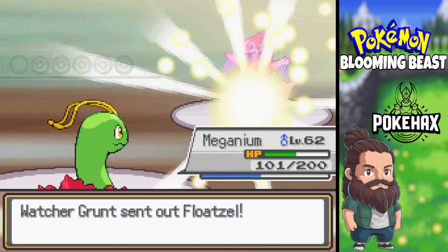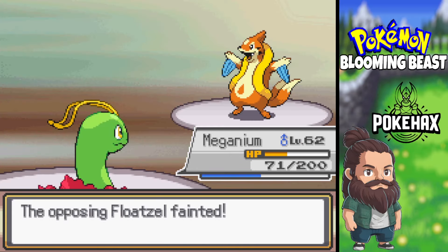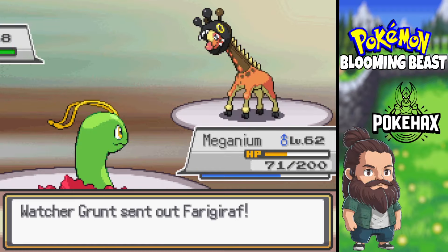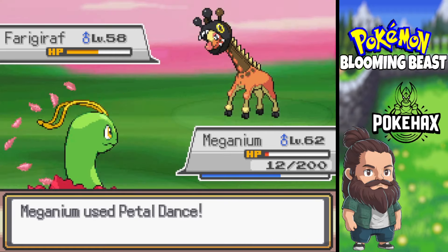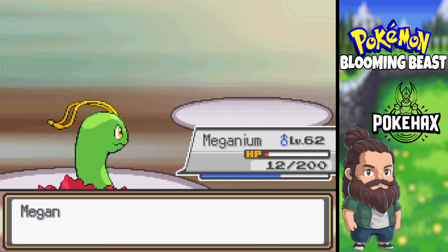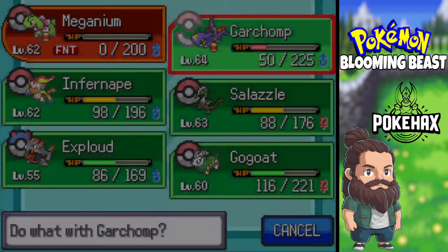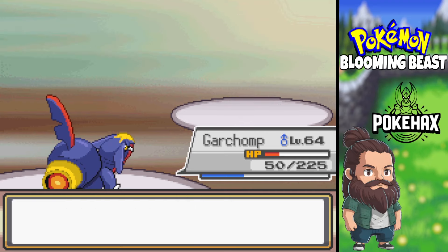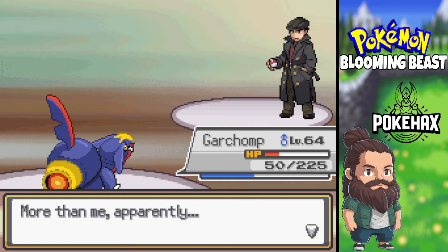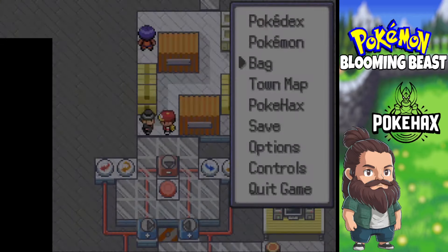I think we just Petal Dance. Fairy Grave — tanked that. Now, because we're in Overgrowth range it does more damage. It's got Sap Sipper though. Dragon Claw from Garchomp — it's got no physical defense. The Omeganium and we move.